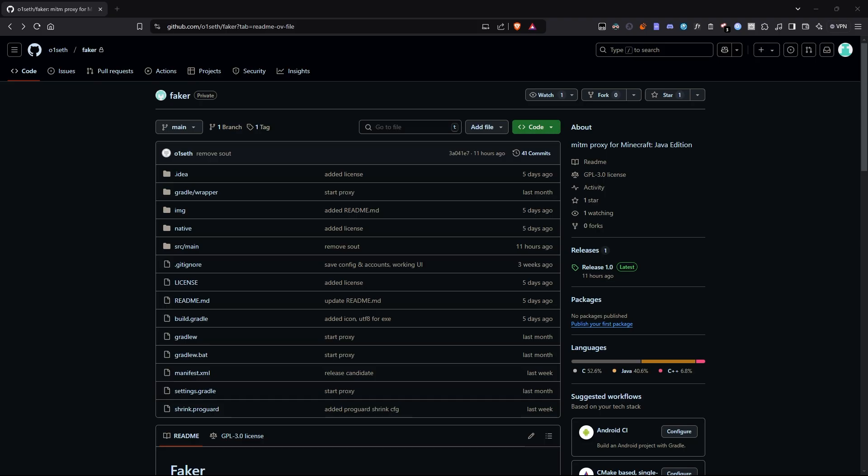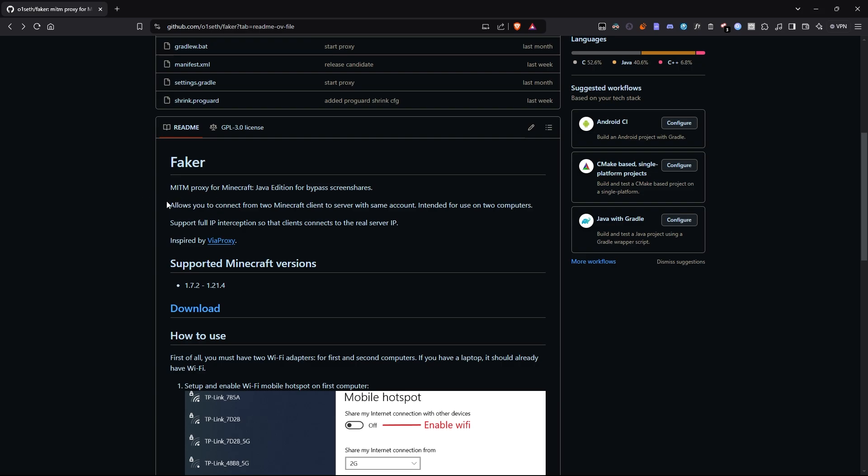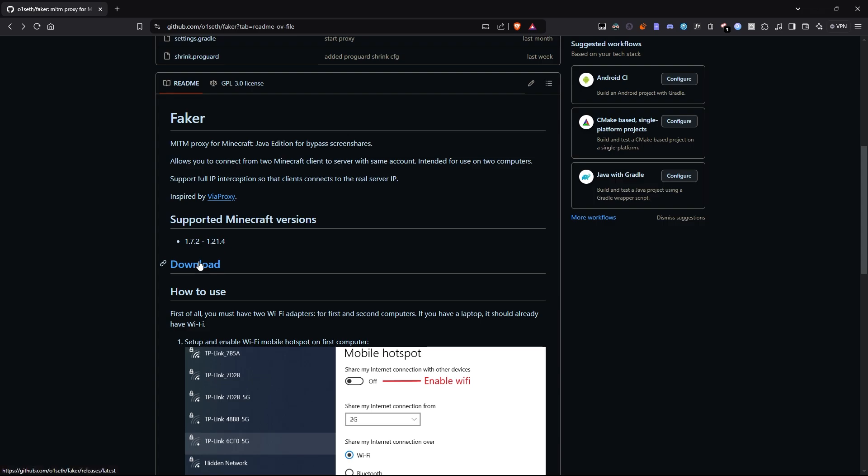First, go to the GitHub page linked in the description. As you can see, this tool allows you to connect to one server using two PCs with the same Microsoft account. It supports versions from 1.72 to 1.21.4.